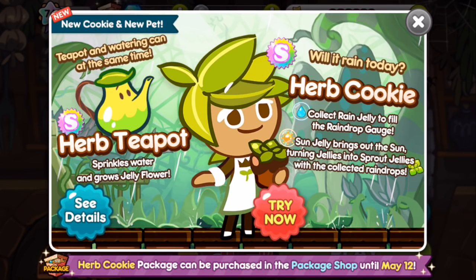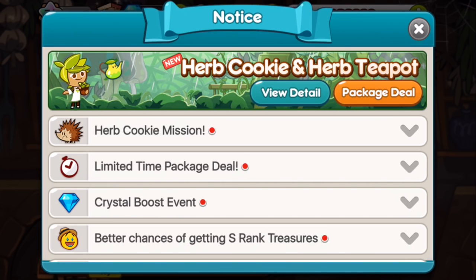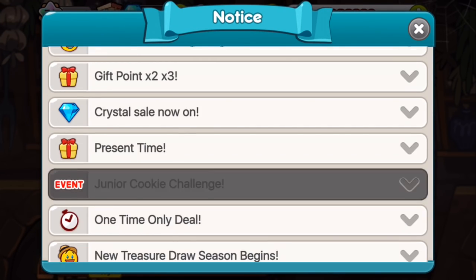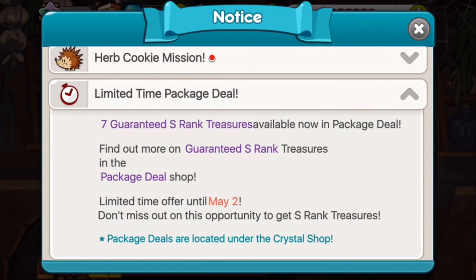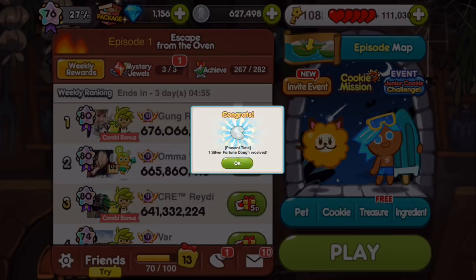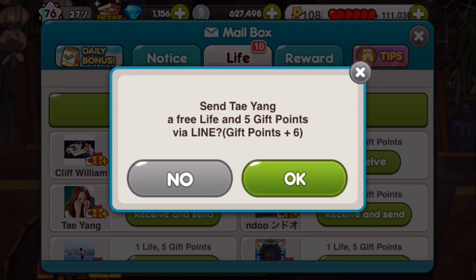What's up everybody, so new cookie release in Cookie Run — it's the Herb Cookie with the pet Herb Teapot. This really should have come after the White Chocolate Cookie but for some reason he's arrived now. There's also a lot of other little things going on: gift points, better chance to gain S-rank treasure until May 2nd, more crystals if you buy some, limited edition packages as always, and the little Cookie Run missions for the Herb Cookie.